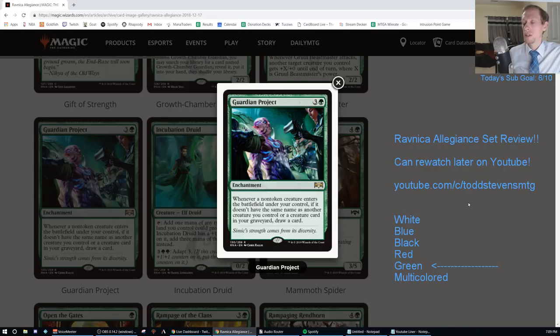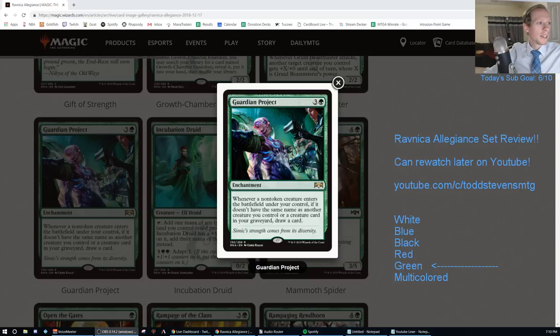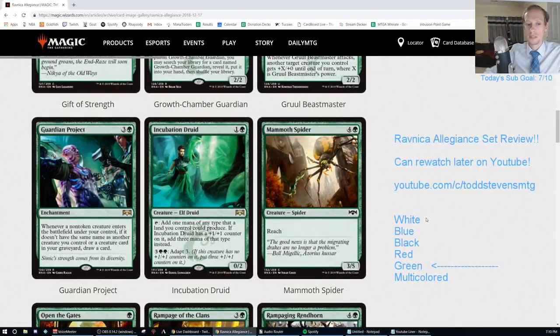Guardian Project. Three and a green enchantment - whenever a non-token creature enters the battlefield under your control, if it doesn't have the same name as another creature you control or a creature card in your graveyard, draw a card. I think this is a D. You could build around this with a legendary deck filled with legends - every single creature you play, draw a card is really nice. But you could also just play Path of Discovery, which is probably just better anyway.